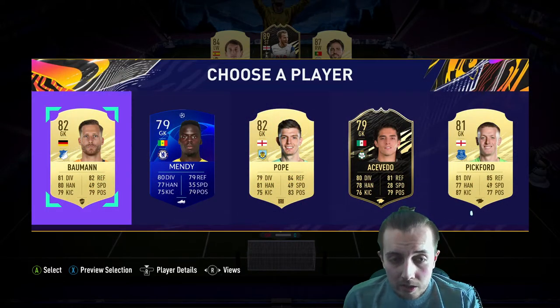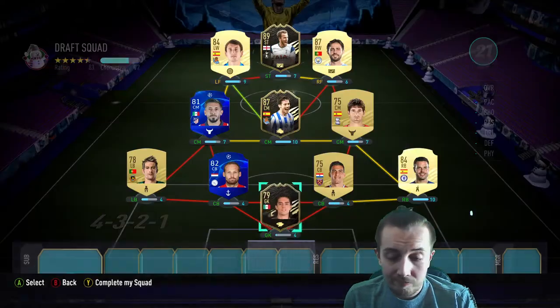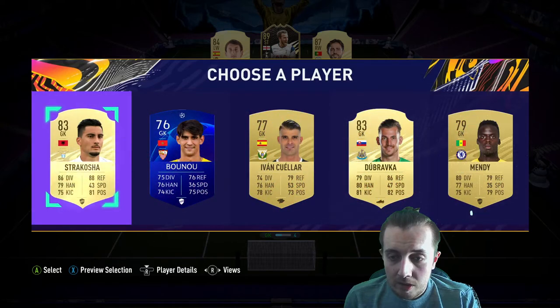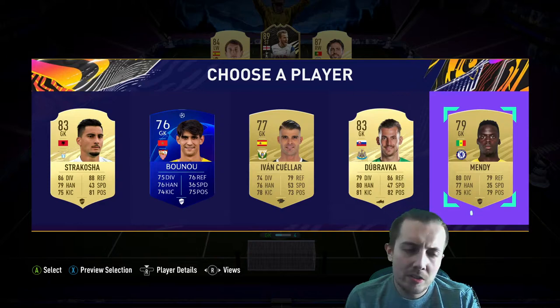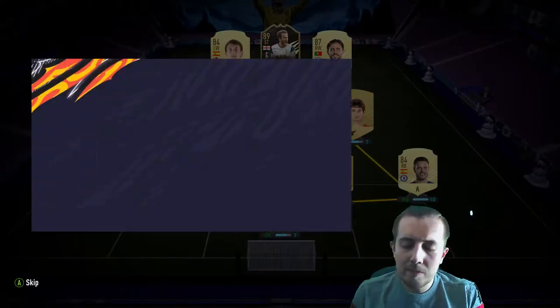For this one we're going to have to choose Balbuena. We're in trouble. We're going to have to choose Azpilicueta — ironically we've got quite a nice Spanish vibe going on, which is actually quite good. Looking at pace stats: 49, 35, 49, 28 — fantastic.